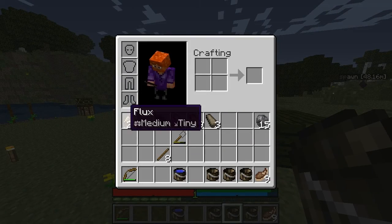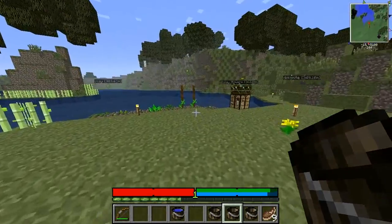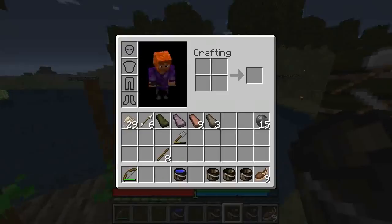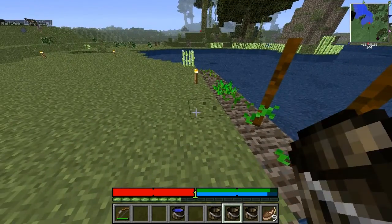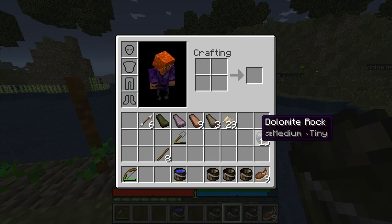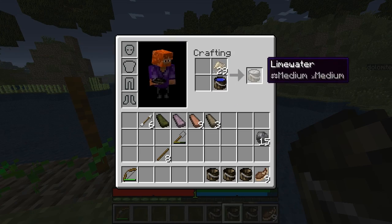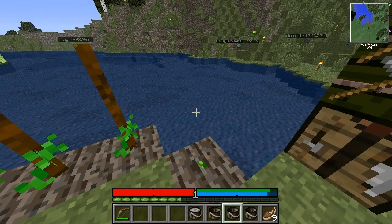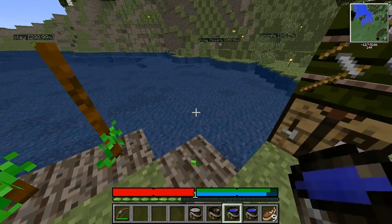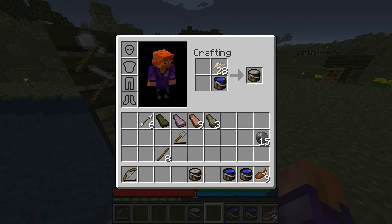So to make lime water, we need flux. Flux can come from four different stones: chalk, dolomite, limestone, or marble. I wanted to walk around and find these little stones on the ground that match one of those four types. Dolomite's the first one I found. So we just craft it together with a hammer, and then we get lime water, which is what we need for leatherworking. So that's pretty awesome.